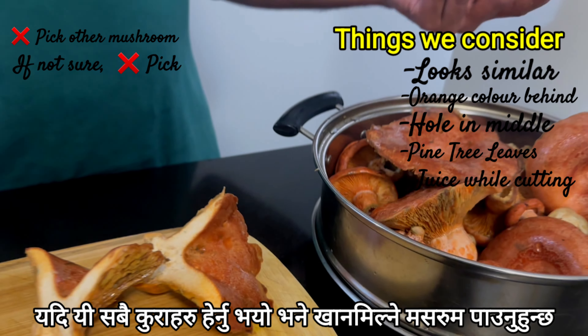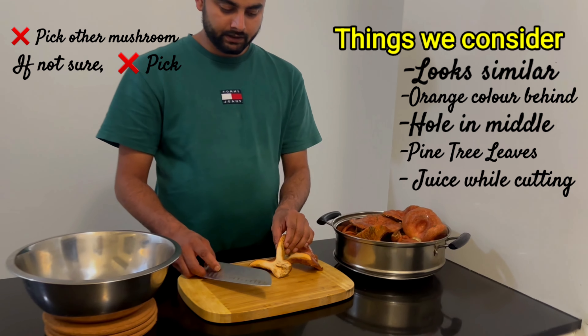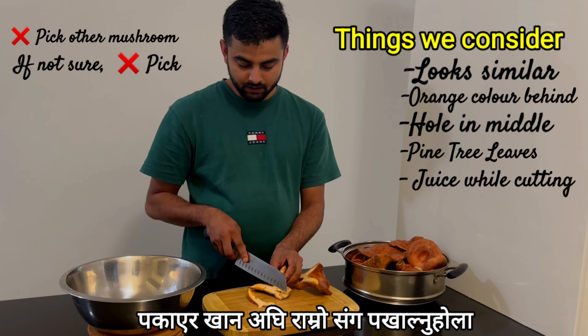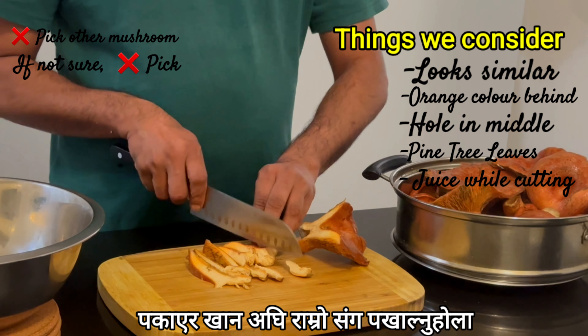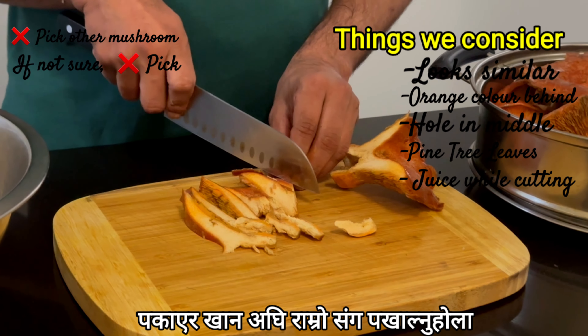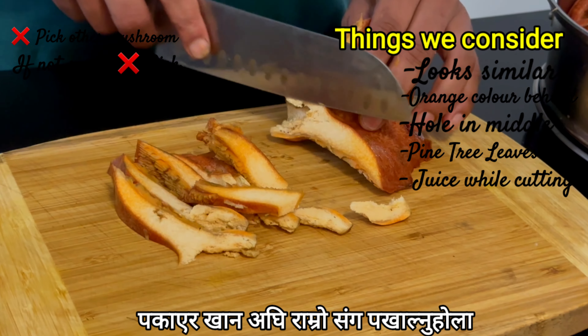The looks of it and the color - then you will be able to pick it up. Before you consume it, make sure you wash it properly because it's wild and grows next to the soil. It has lots of bacteria on it and lots of animals walk around, so you need to wash it with vinegar to get rid of all germs and bacteria.